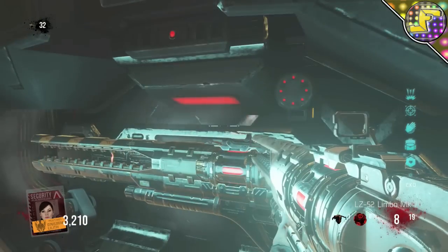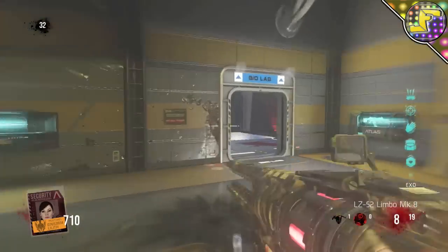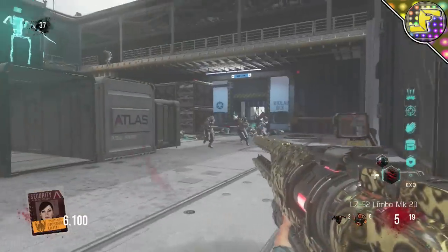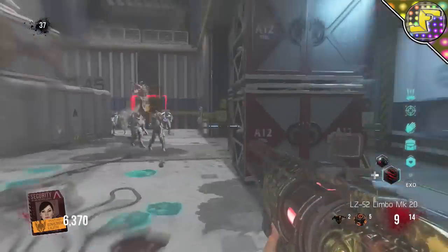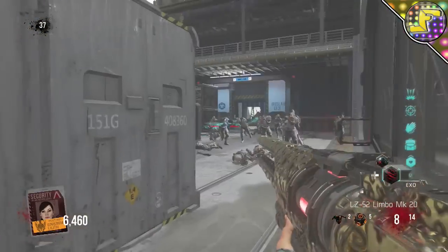The last weapon is the new wonder weapon, the LZ-52 Limbo. It shoots out a vertical laser that kills any zombie in its path, and it's a very awesome wonder weapon. The only issue I have with Exo Zombies wonder weapons is that they tend to be underpowered — unlike traditional Treyarch Zombies where a wonder weapon could wipe a whole horde. Given that Exo Zombies is on the more challenging side I understand it, but it's still one of the best wonder weapons we've gotten in Exo Zombies.